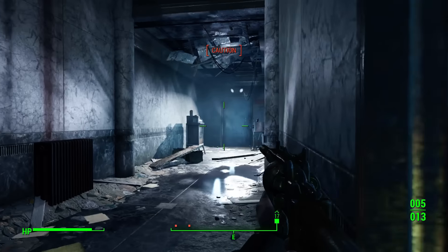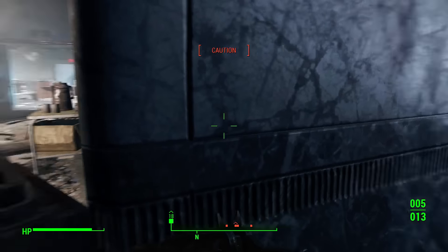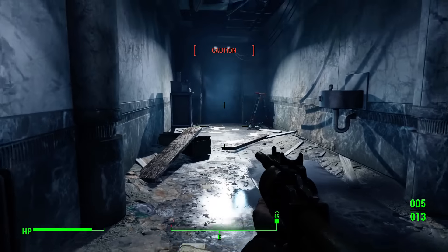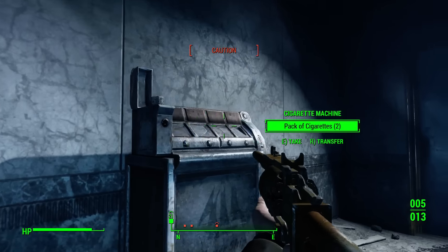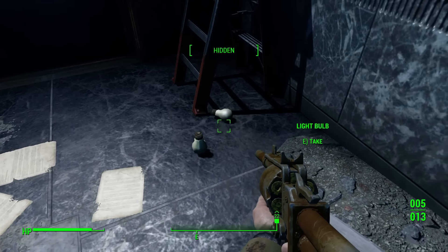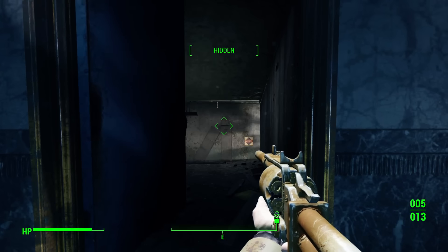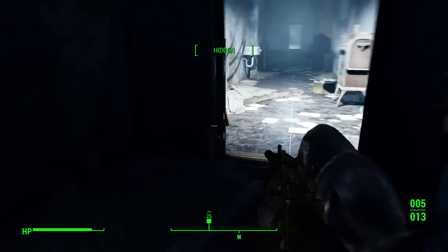This is the combat and I'm actually pretty nervous because you die super fast in this game. I'm back to caution. A couple packs of cigarettes, a shopping basket, light bulbs - could be good for resources. Let's open this door. Now I'm not seeing any red anymore so I'm actually hidden. Double tap to the torso should be good.